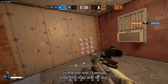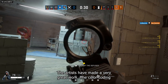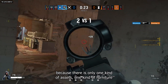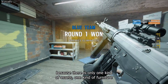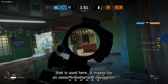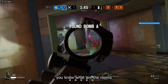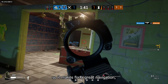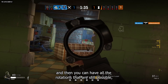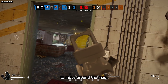In the old one, I would enter the map and be lost. What's great with the new Favela is the artists have done really great work with color coding and the thematics, so you know where you are on the map. There's one kind of asset, one kind of furniture used in each area, making for easier traversal and navigation — you know what rooms are beside you and after you, giving great flow and rotation options for both defenders and attackers.